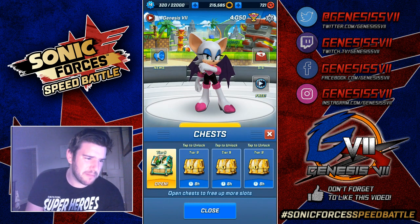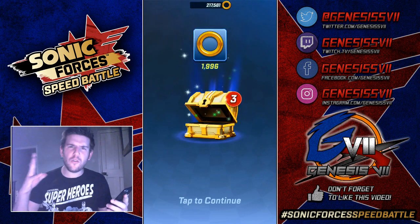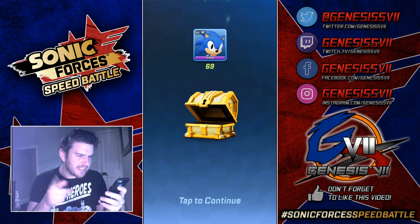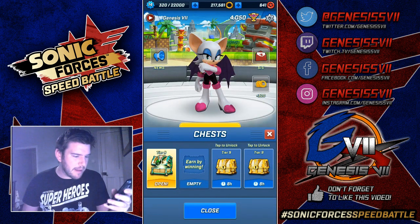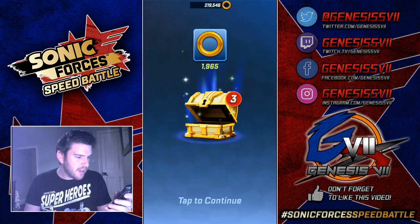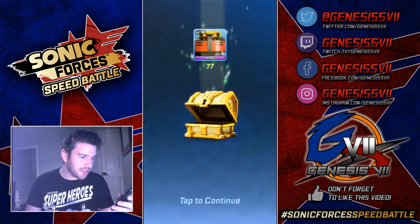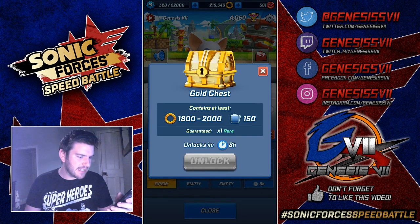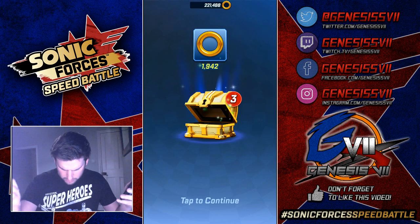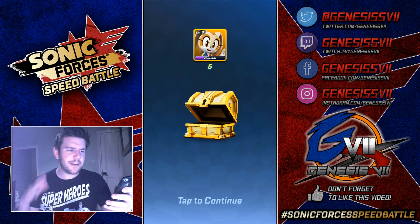Let's open these chests because that's what it's all about — progression. First gold chest: we get 1,996 rings, 76 Tails, 5 Creams, and 69 Classic Sonics — my boy. Second gold chest: 1,965 rings, 1 Vector, 72 Modern Sonics and 77 Omegas. Last gold chest: 1,942 rings, 53 Amys, 92 Omegas and 5 Creams.